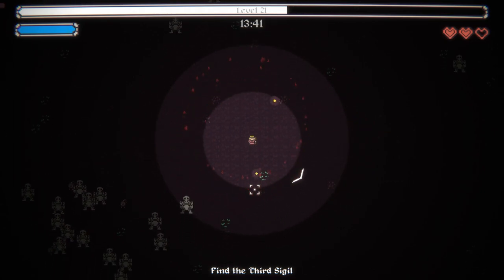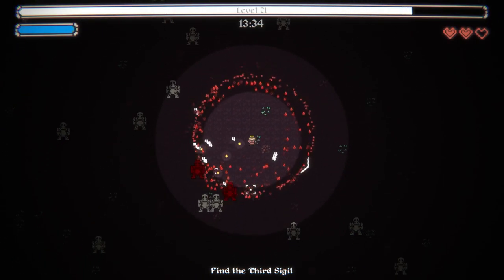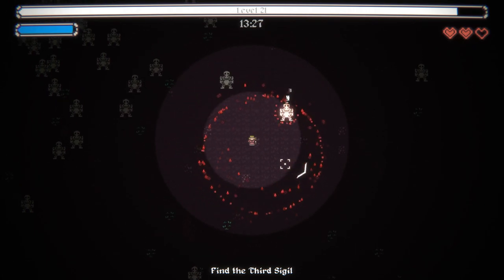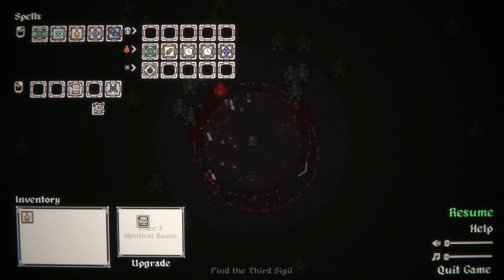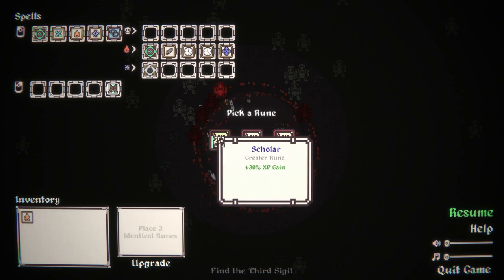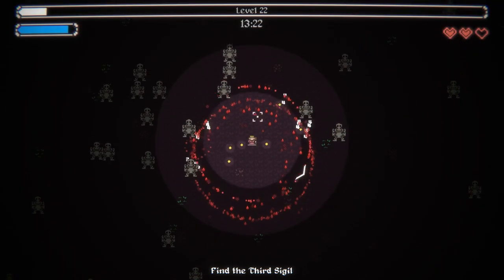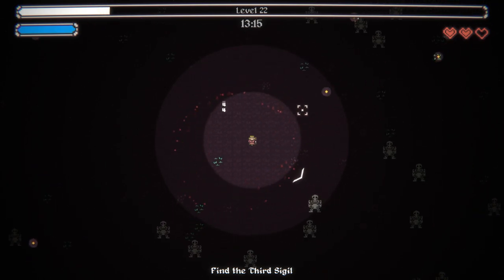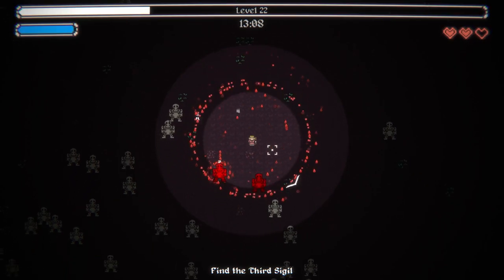Killing every enemy on screen is okay, but I don't think I care for that one too much. Head for the third sigil. I think I'd still like to level up some. 30% EXP gain, linked on kill, EXP and rune options — I like the rune options. Because leveling is pointless if we're not actually getting something cool to mix with it. I'd rather just be able to pick exactly what I want rather than something I'm not super interested in over and over again.